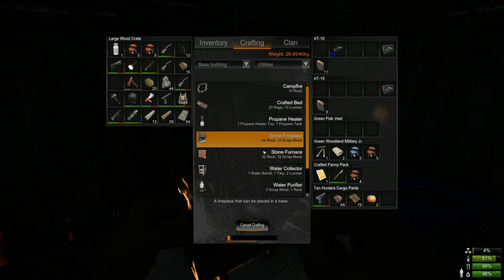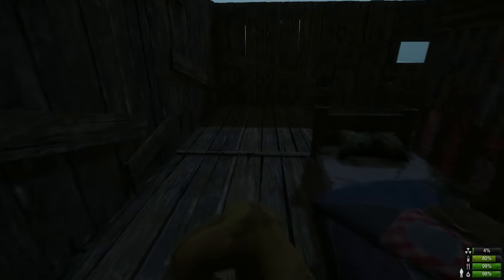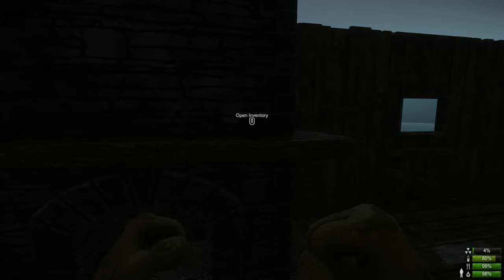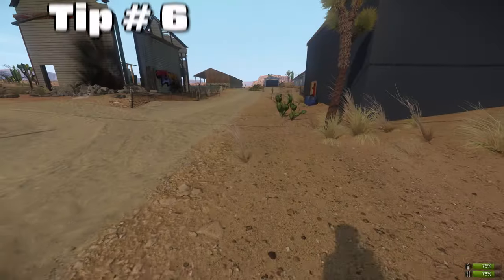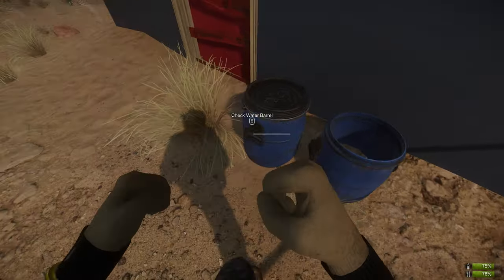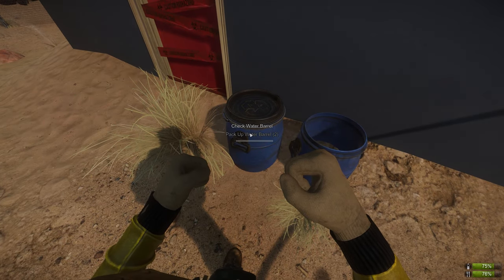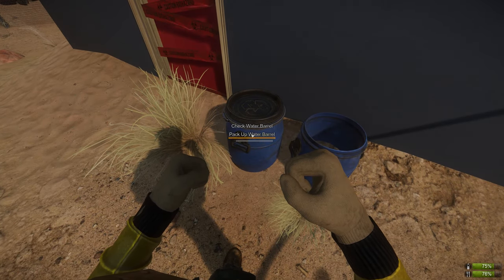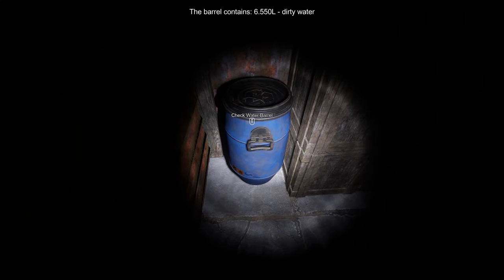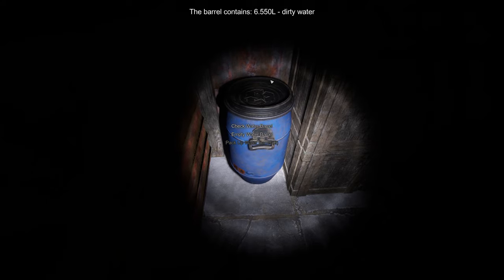Utilize the stone fireplace as another means of storage. In the utilities tab you can create it and it's an extra 10 storage slots. Tip number six: these water barrels that you see can be packed up and taken back to the base. This is something that I did not know for a long time — these barrels can store a lot of water. It's a great item to have in your base and you can find it almost anywhere on the map.